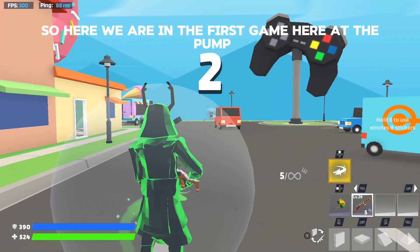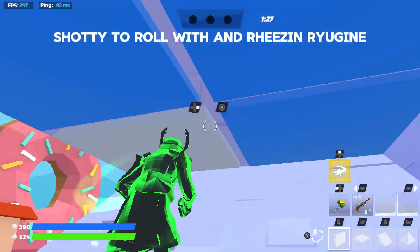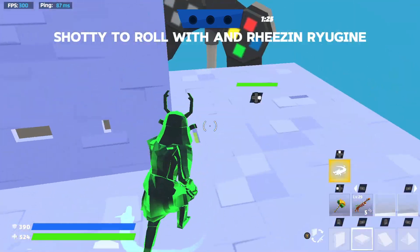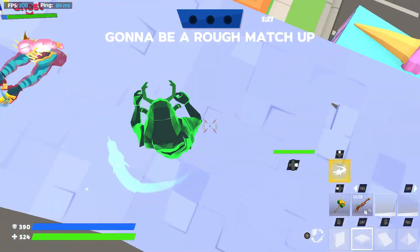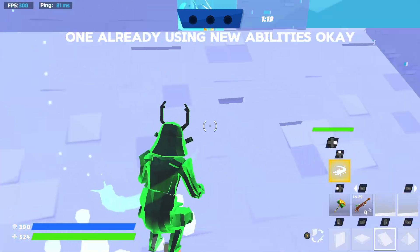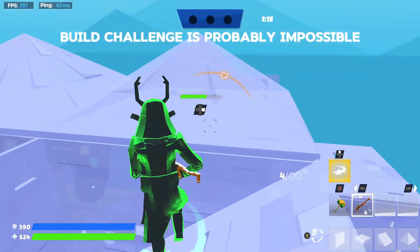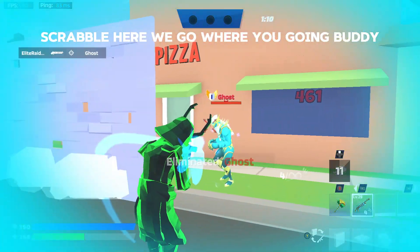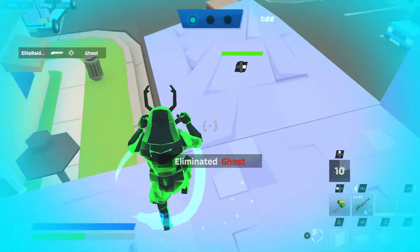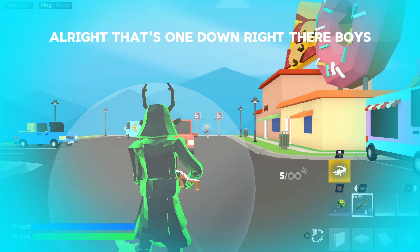Alright guys, here we are in the first game with the pump shotgun, and we're using Ryu Gene. It's gonna be a rough map already using new abilities. Well, at least we can build — if this was a zero build challenge this would probably be impossible. Let's grab him — there we go, where you going buddy? Alright, that's one down right there boys.